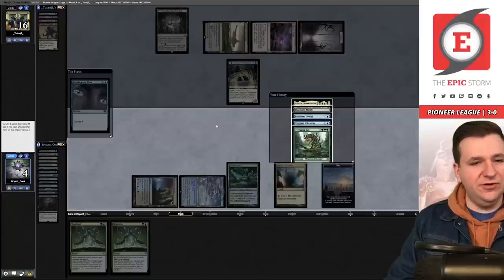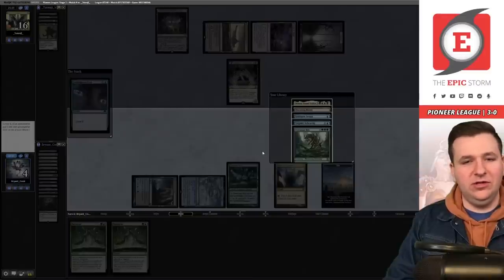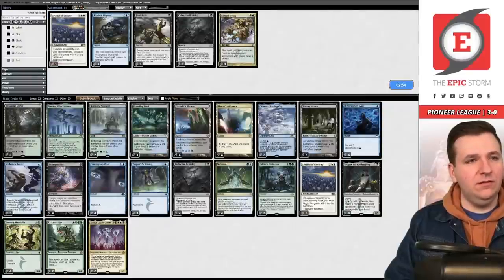We go to six life. On their end step we cast Otherworldly Gaze finding another Brutality. We can guarantee kill both their Shades with Collector Brutality — minus-two-minus-two and discard a card from hand. We target their Shade and discard the Otawara. They have a Liliana we can't discard. We go to five life and kill the other Shade, but a Graveyard Trespasser enters. With no delve creature available, we concede game one.